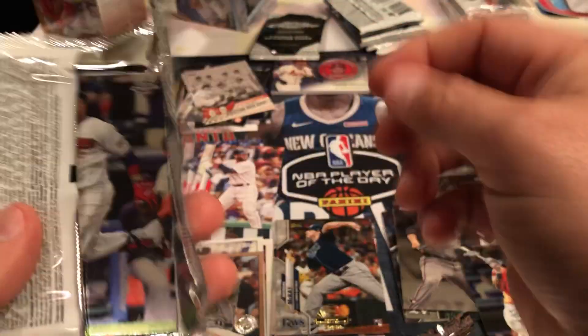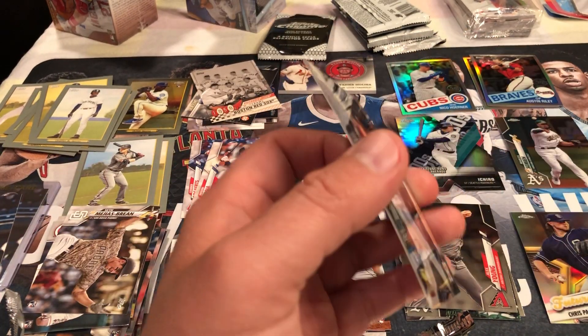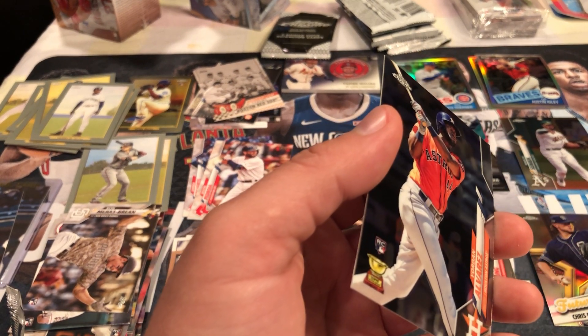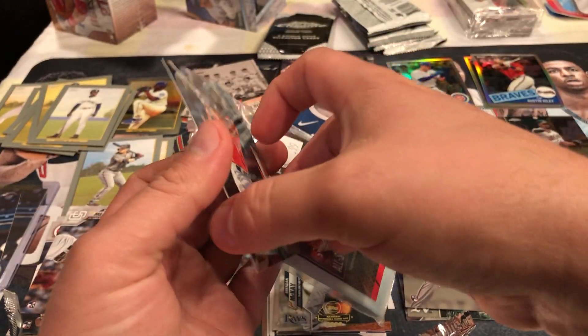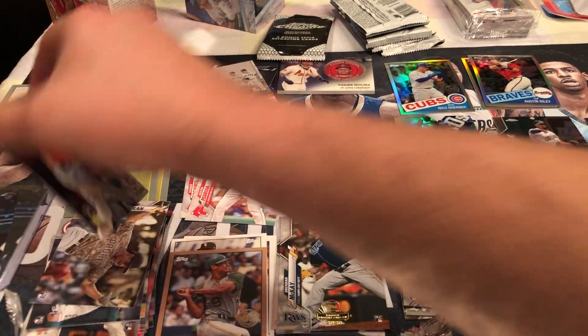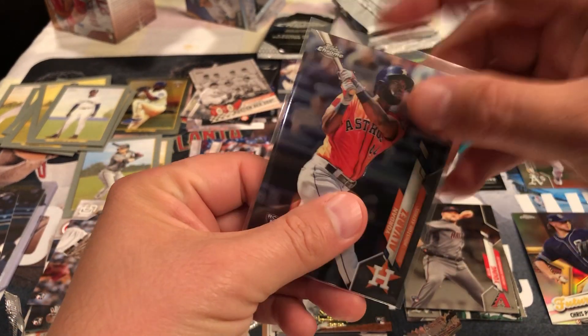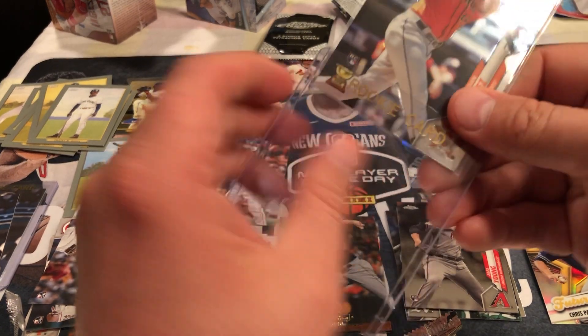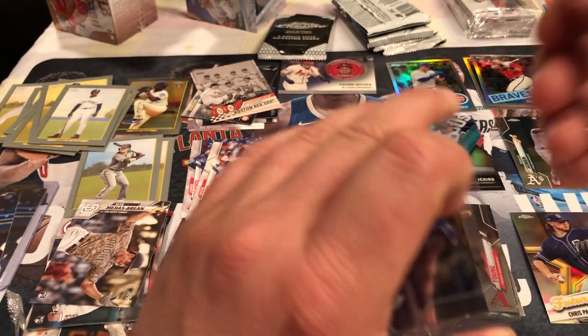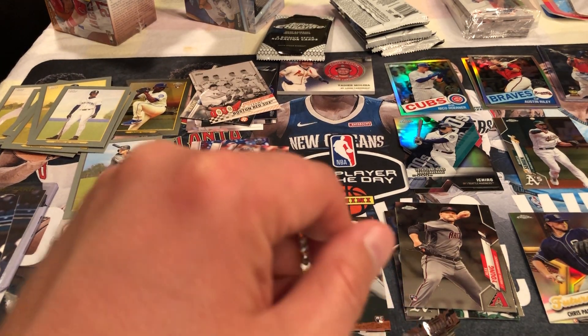That Yordan Alvarez was pretty huge, especially with the chrome. Was it a refractor? No, it's not a refractor, it's still a mighty nice card. Just trying to get a sleeve for it without destroying it. I like that it's got the rookie shield and the All-Star rookie cup - he was both this year, that's awesome. Usually you get the All-Star rookie cup in their second year so that's pretty cool. Pretty nice card right there.